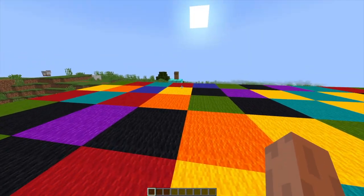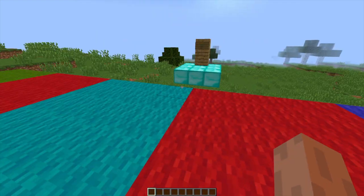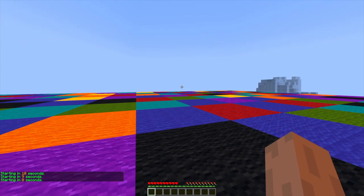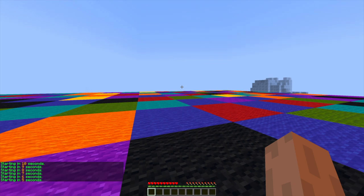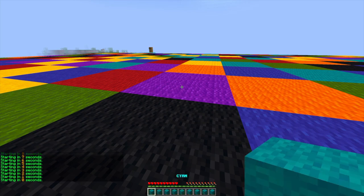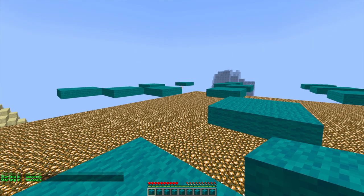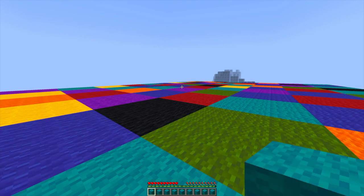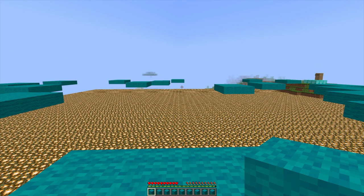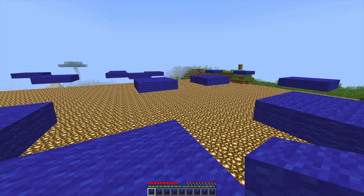We are going to have a quick demonstration of this map which is automatically generated and then we're going to create our own and show you all the different options. If we click join, it will say starting in 10 seconds and teleport us to the spot we set on the map. Once it hits zero, we will be given a colour — we have a few seconds to get to cyan. Only cyan is left and all the other colours disappear out of the map. Cyan has appeared again, we jump on it, the blocks all disappear, then we get another colour blue, and the game continues on like this until there is only one player left.